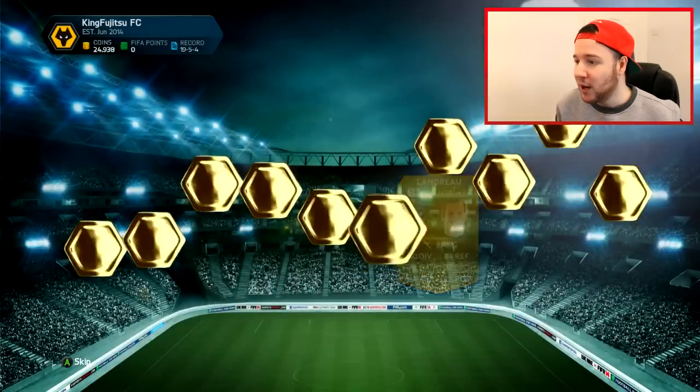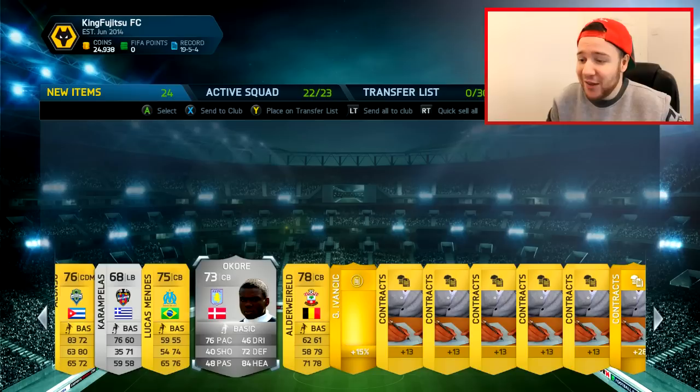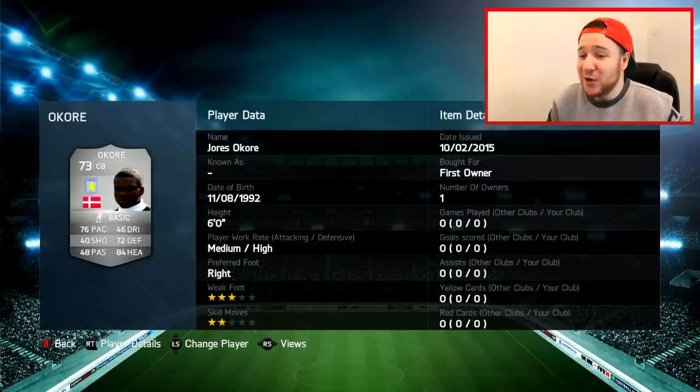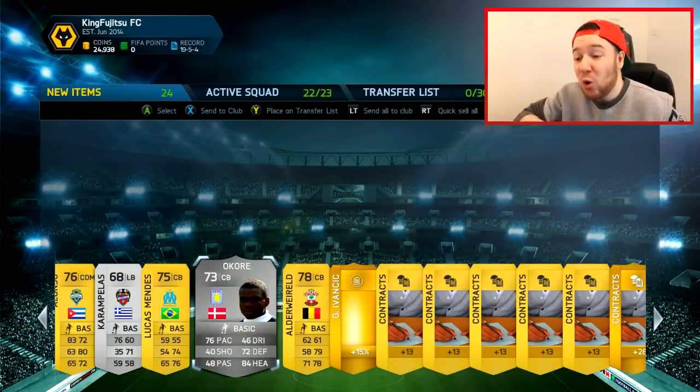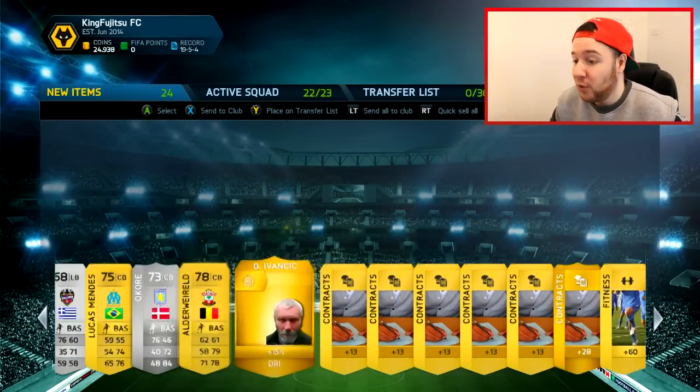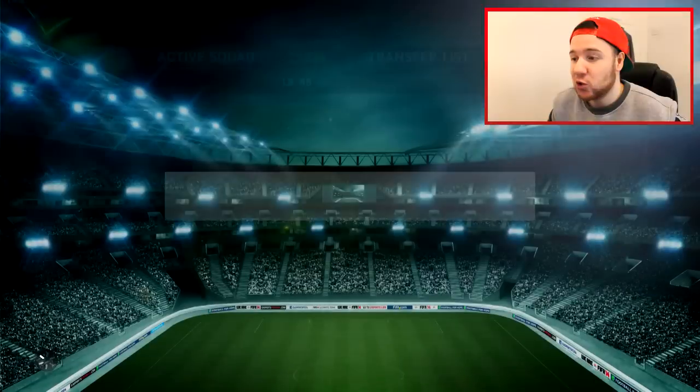Let's have a look at the last pack. Give me an inform — it's not an inform. Look at this guy — what a silver centre-back. And I think he's actually going to be getting an upgrade on FIFA 15 Ultimate Team to a gold. So keep an eye out for that. Nothing else in this pack, so let's store it and move into my squads.